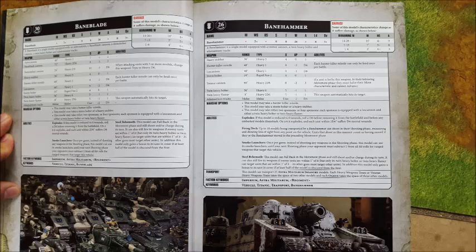One thing to say is the price of the Shadowsword is 430 points — the same price as a Baneblade. It is the same price as a Baneblade, but it only does one job very, very well. Whereas a Baneblade does many jobs pretty well.